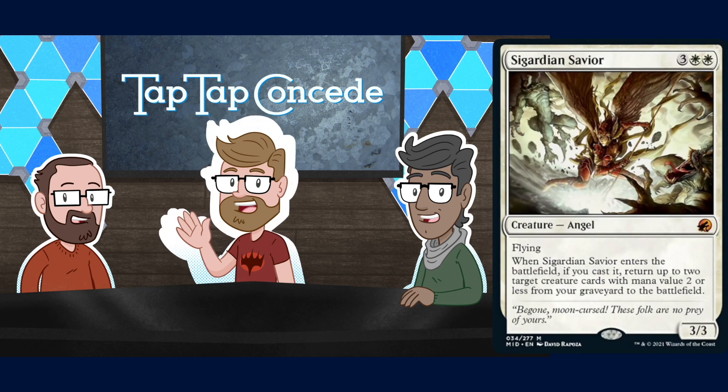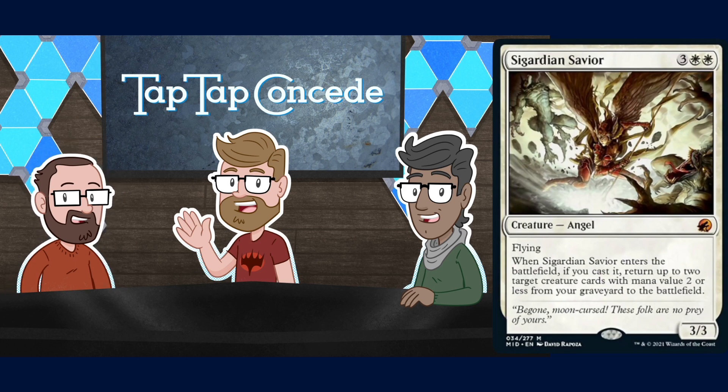Ah, it says 'if you cast it' — so you have to cast it. You could put this in a Protean Hulk combo deck: mill yourself, reanimate this, grab the protection angel that returns a creature plus a 1/1 sacrifice outlet, add the protection elf that sacrifices a forest and gives shroud, then bring back Protean Hulk and sacrifice it. But you'd have to have exactly the right things in your library... okay never mind, back to never mind.